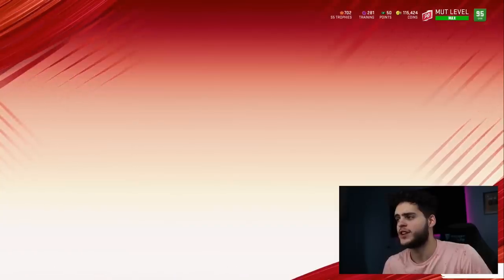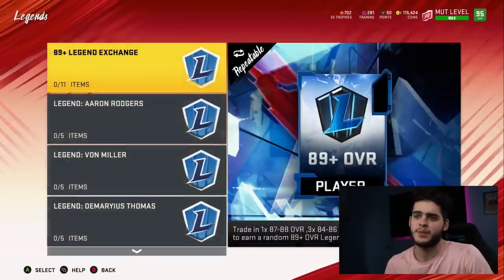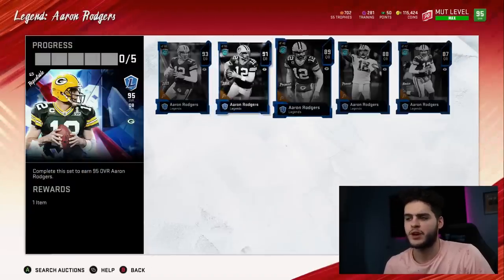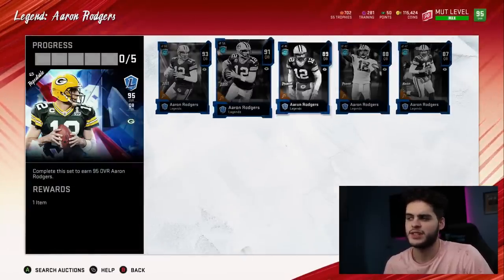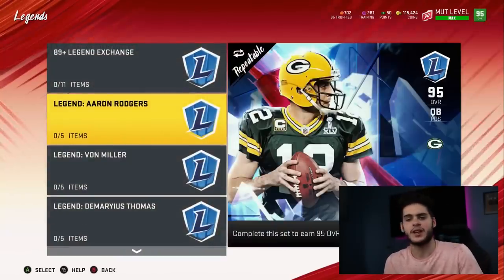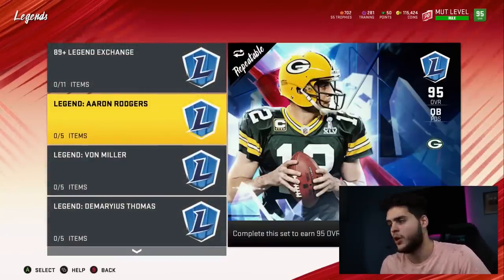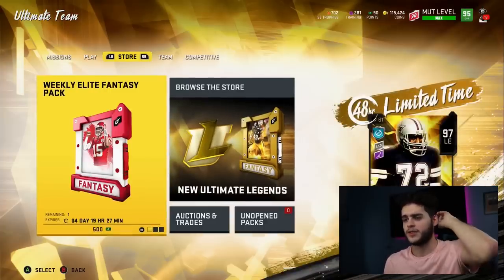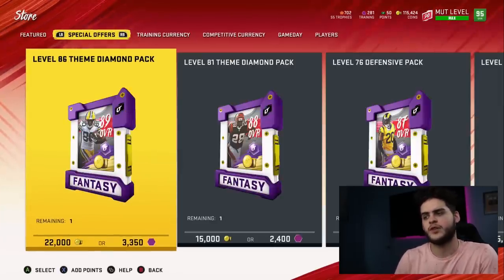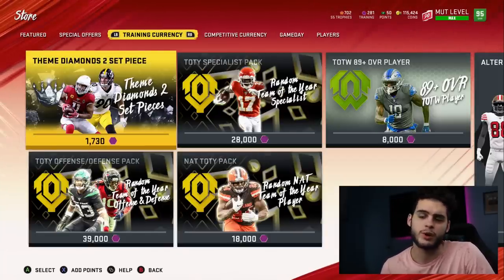Another way to transfer coins is to go ahead and buy all the legend set pieces and take them over to sets. Let's say you want to transfer 300k — you go ahead and maybe make Aaron Rodgers, who costs about 200k to make. You get all five set pieces two times, get ten total cards, trade them over as NAT, put them into the set on your main account, create two Aaron Rodgers, and sell them.